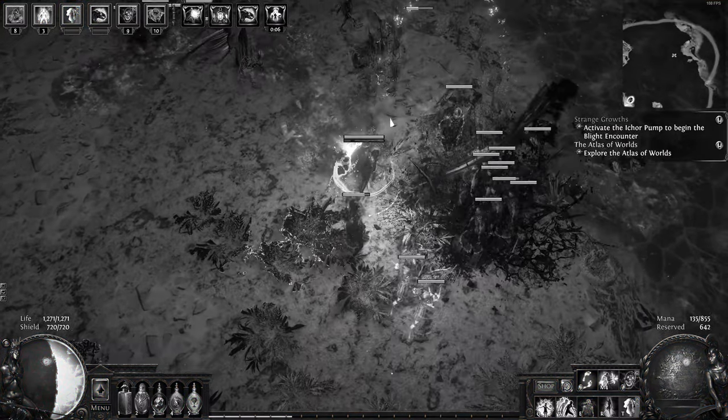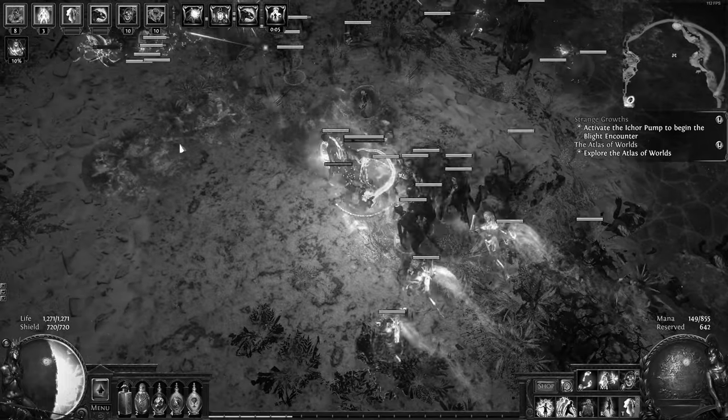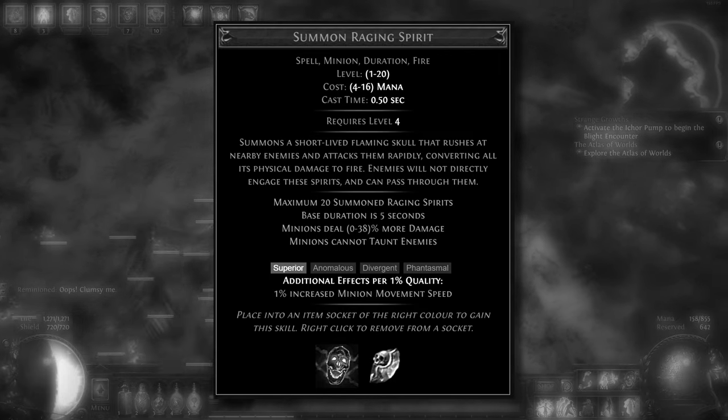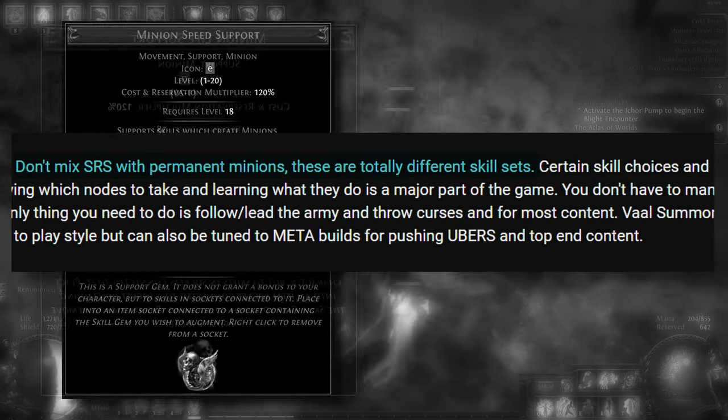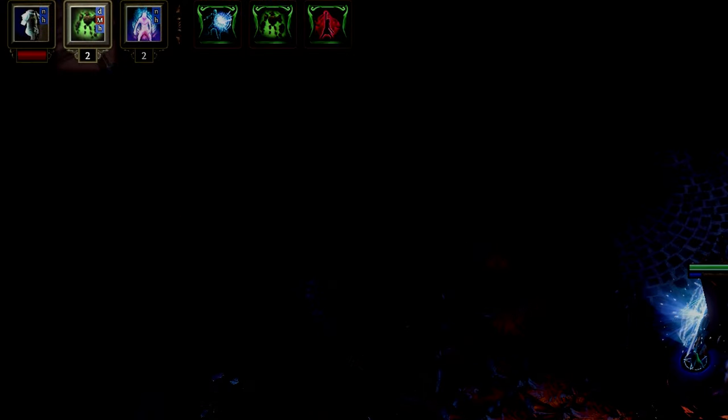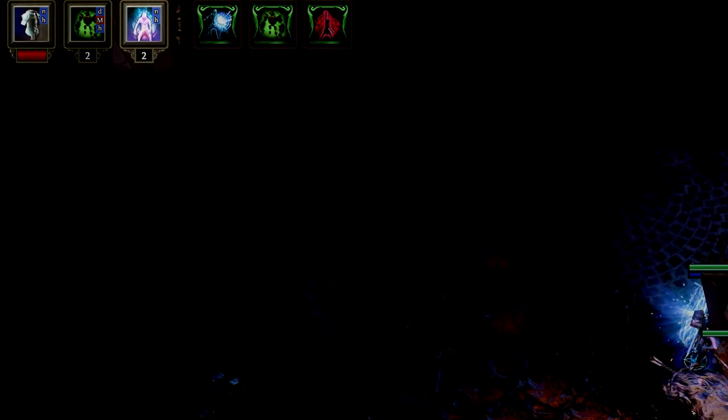Another thing I did not really pay much attention to in my first solo minion build was minion composition. Turns out, it matters a lot what kind of minions you have summoned. As pointed out, SRS does not play nice with usual minion builds. So this time, I decided on Summon Stone Golem, Animate Guardian, and Raise Spectre.